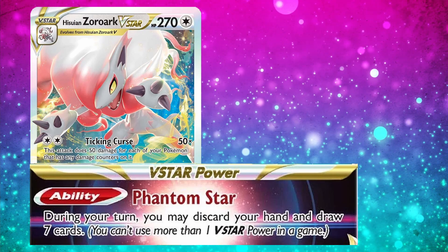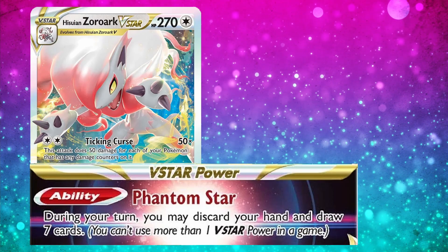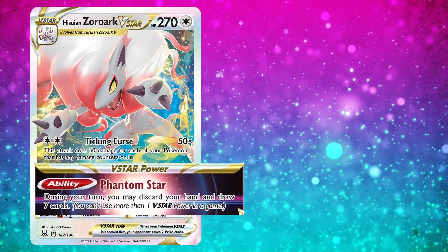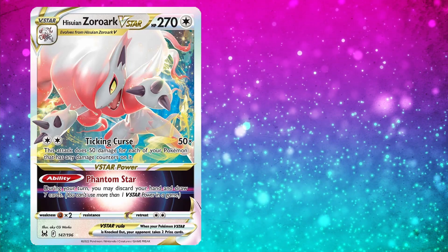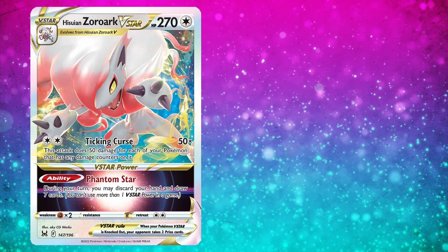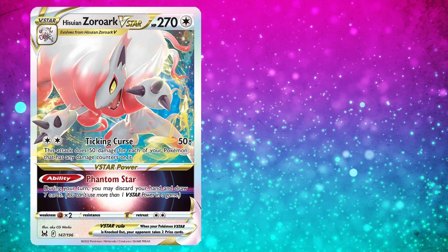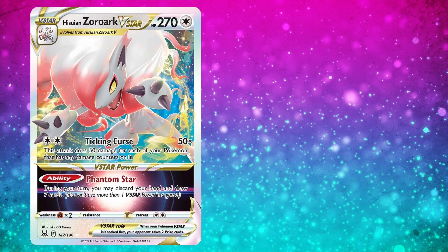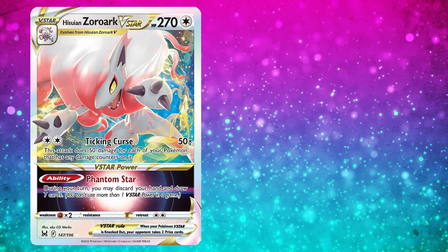It's a fine consistency ability to have on a V-Star Pokemon. It's not the most exciting thing you can do with your V-Star Power, but it adds consistency to the card, so it's solid. The reason I have Hisuian Zoroark V-Star at the bottom of this list is that I think it is an above-average card, but the other cards on this list are all better. This is a really powerful set heavily focused around the Lost Zone mechanic, which Hisuian Zoroark V-Star doesn't benefit from.